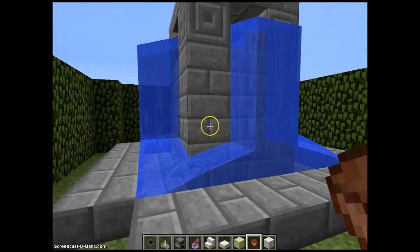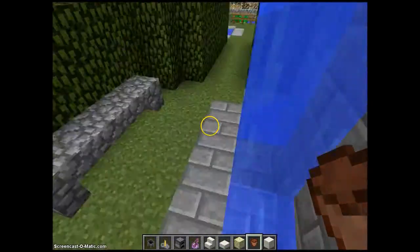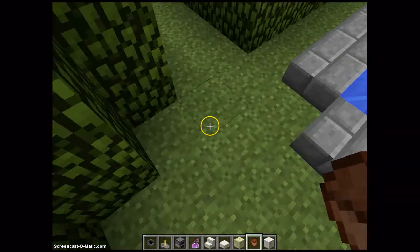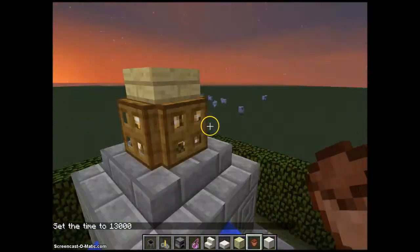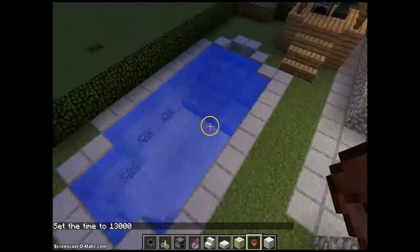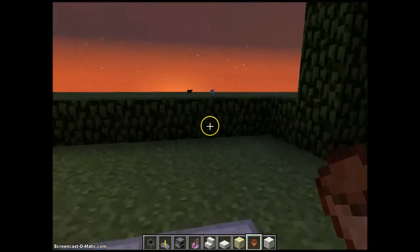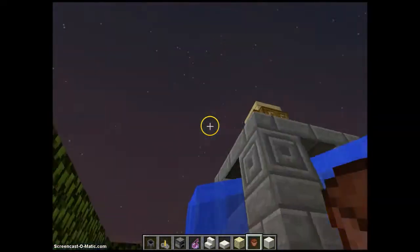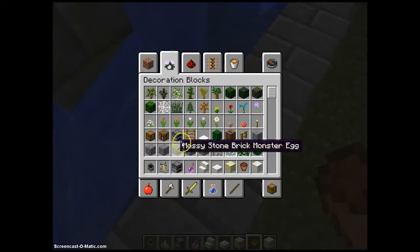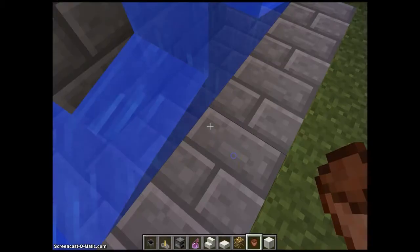My personal favorite part of this garden is the grotto — a nice bench and a fountain. I want to show you the garden at night because there's glowstone up at the top, and the pool lights up from the glowstone at the bottom. Going for a night swim with the sun setting in the west — and over here this area lights up too. I've just had a brilliant idea that literally just popped into my head.